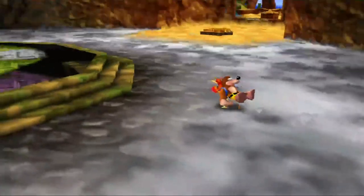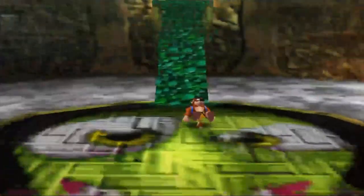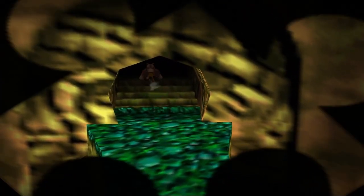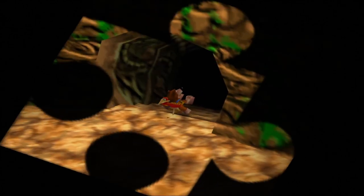Welcome back to Banjo-Kazooie. On the last episode, we got some Jiggies — specifically in Treasure Trove Cove and Mumbo's Mountain, the first two worlds. On this episode, we're going to Clanker's Cavern.